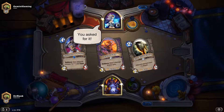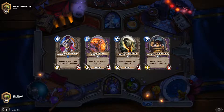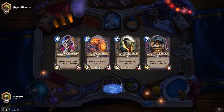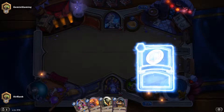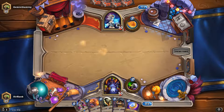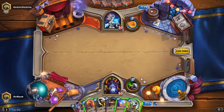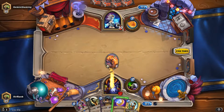Alright, we got a mage — this is gonna be interesting, probably gonna be pretty rough for us, but we'll see. We got a bit of a better spread for once. I actually don't hate this spread, so we'll start out with this hand and see how we do. Hopefully this guy's not too control heavy. He does have some card backs I don't recognize. I think I will hold off on my coin for now.